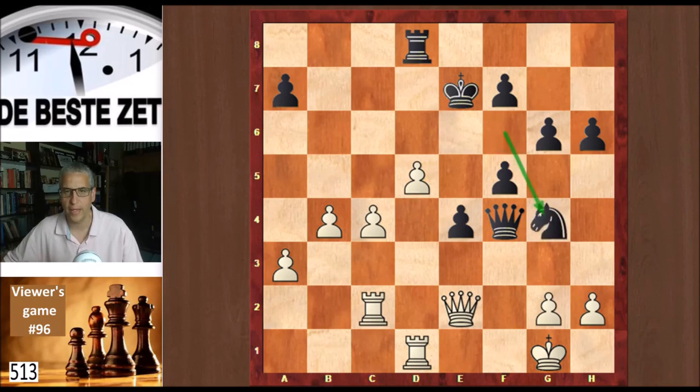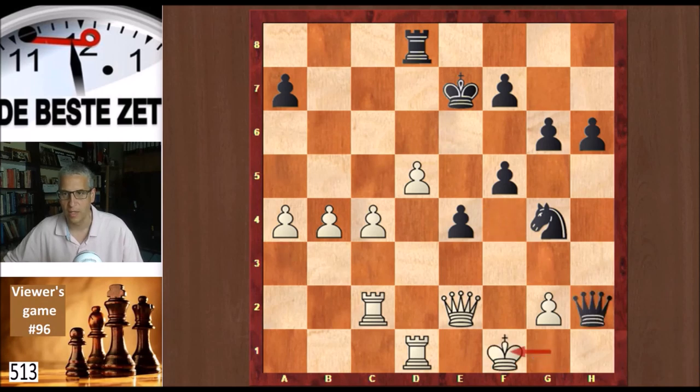Knight g4 from black, and now there is a threat — a checkmate in 2 threat. Let's make a very silly move for white, let's play a4. Do you see the mate in 2? Check, and checkmate. So that's a threat that Evan has to deal with.